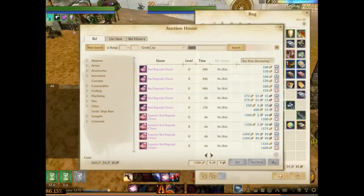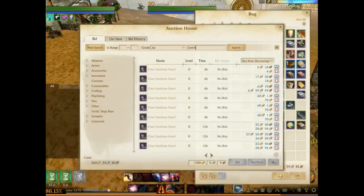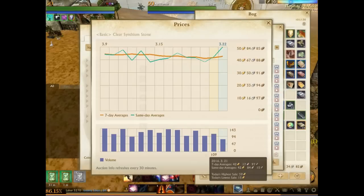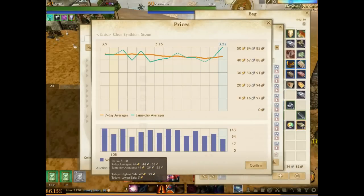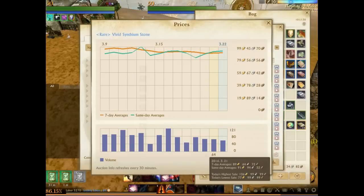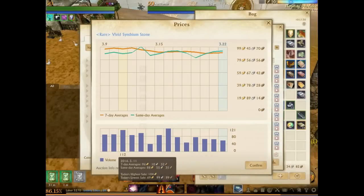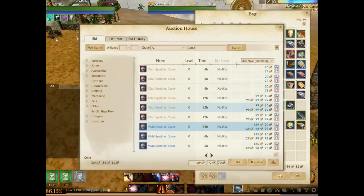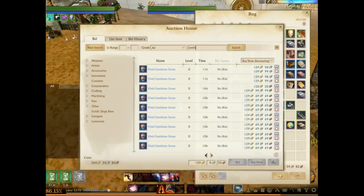Let's take a quick look at the Ta Yang cluster Synthium shards and stones. We're seeing around six gold for the shards. For the stones, there's more supply since this cluster has more players — they're around 70 gold, a smaller increase because this cluster apparently invested wisely and already had its market value set. The vivid Synthium stones have seen about a 50% increase — they were selling for around 80 to 90 gold before, and now the cheapest is 129 gold, with actual sales at 128 gold.